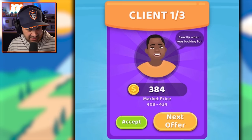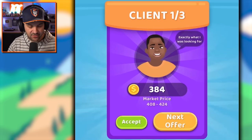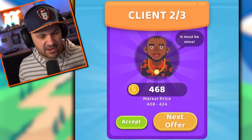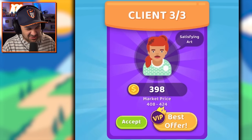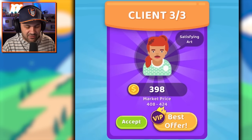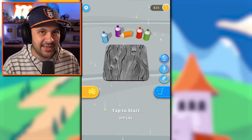Under market price? How dare you! No — pay what it's worth. I'm getting dramatic, I take it personal. It must be mine — no, next offer. Satisfying art — I don't even want to sell it to this lady, but I have to. It turns out cutting stuff out of wood and then painting it is unbelievably satisfying.